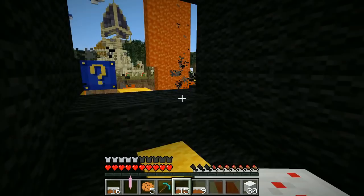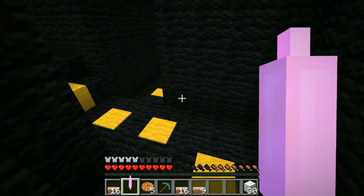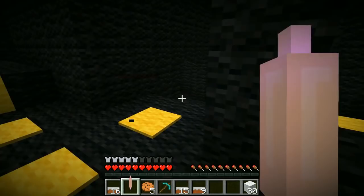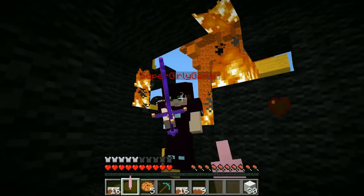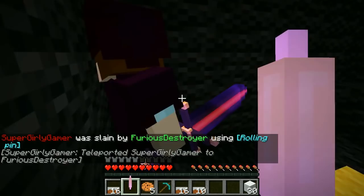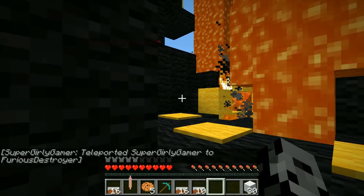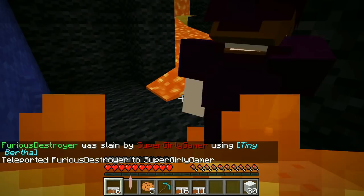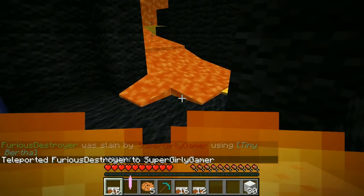I need to eat this — I'll just throw the cakes down. Oh hey, do you want to get rolling-pinned? Bad things are about to happen! I killed you with my rolling pin! Remember, it only counts if she falls in the lava and dies from it. You get in there! You killed me over and over again — no lava was involved. I was slain by you with your Tiny Bertha. I'm getting out of here!